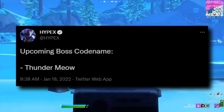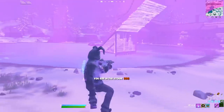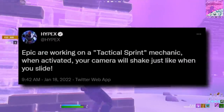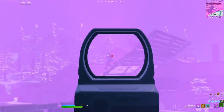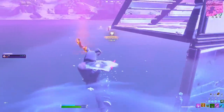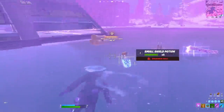Tags for a new boss have been added to the files, implying there's going to be a new Thunder Meow boss in the game, though there's no indication of what the boss might actually be yet. It isn't in-game just yet, but according to Hypex on Twitter, Epic are actually working on a tactical sprint mechanic which, when activated, will cause your camera to shake just like when you slide. If you've played Warzone or Battlefield 2042, then you know exactly what to expect from a mechanic like this.